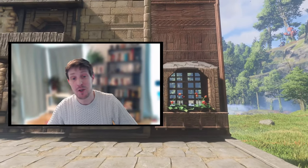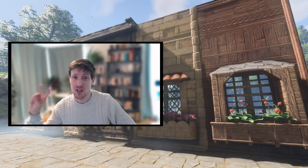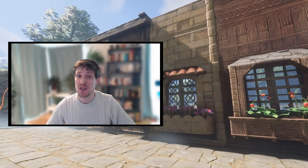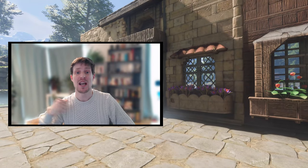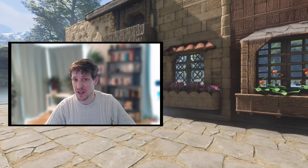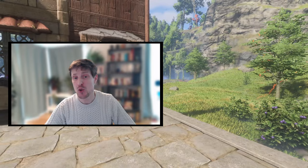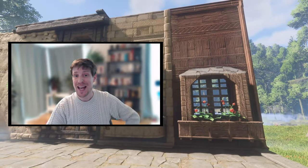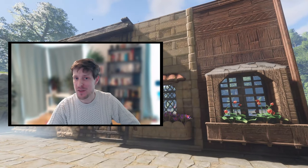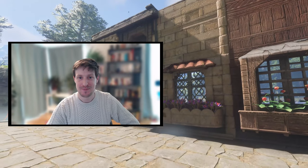Hello and welcome to this video about how to make flower boxes in front of your windows in Enshrouded. I will showcase two different neat ways of doing that, as well as some ways to make flower pots for your walls and a really nice little French balcony. More importantly, I will also talk about exactly how the rules work for overlapping items on top of each other in Enshrouded, and it's not the way you might think. Stay tuned for that and let's get started.